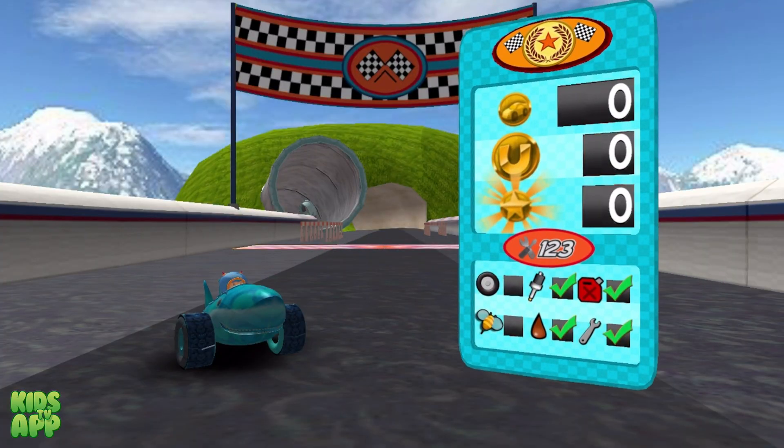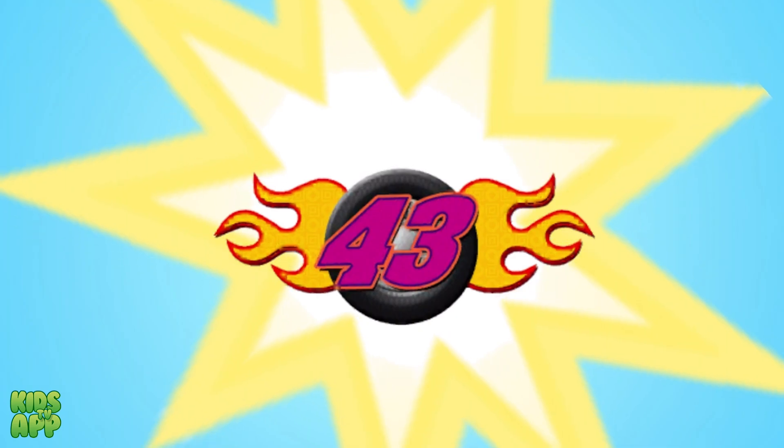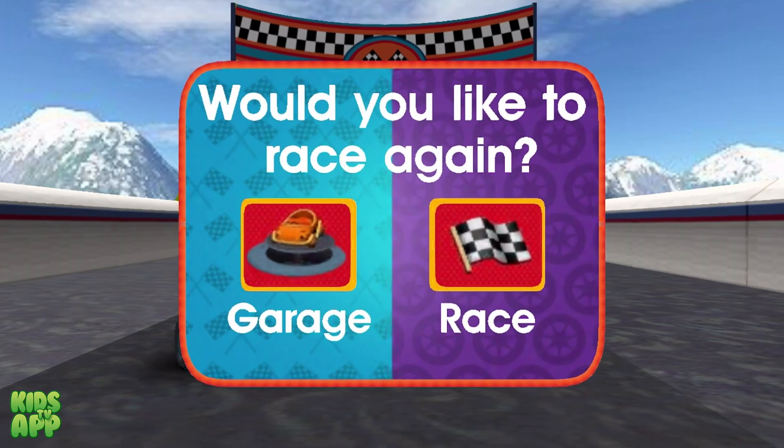Great driving, Umi Racer! Look at all those coins! Team Zoomie! You earned a new decal! Snack decal! You earned a new decal upgrade! Keep completing Pit Stop math missions to earn more! You can race again, or head to the garage to see your trophies and add your new decals to your car!